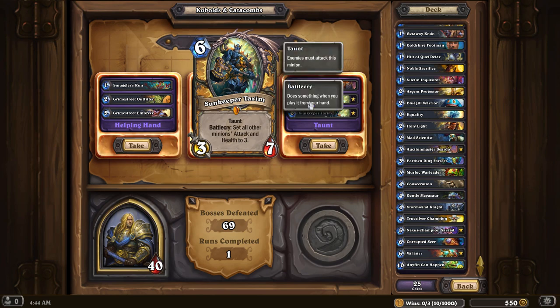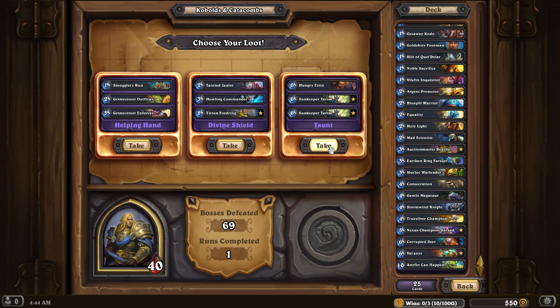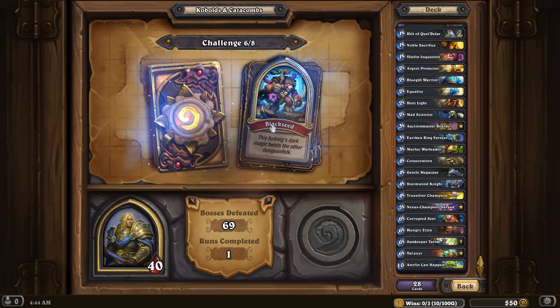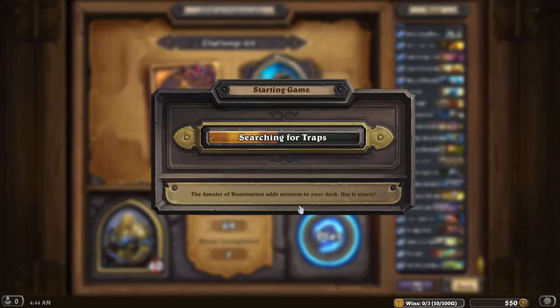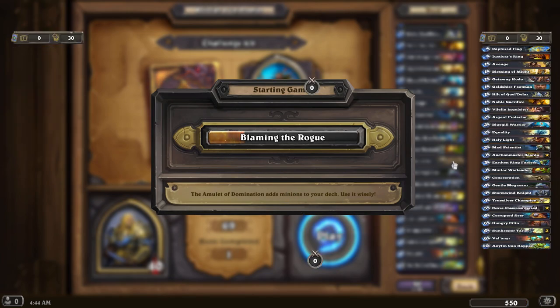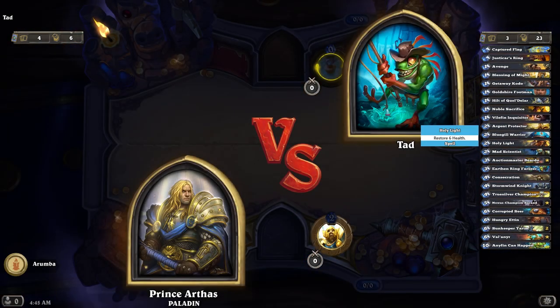Tyrion could be nice. Sunkeeper Tarim — he sets all minions to 3-3, except then I get buffed back up to 4-4. Let's grab a little bit of taunt. I know, it's kind of hard to pass up on the Paladin Legendary. That weapon is amazing, but we already have Val'anir, so. Besides, Sunkeeper Tarim is amazing as well.